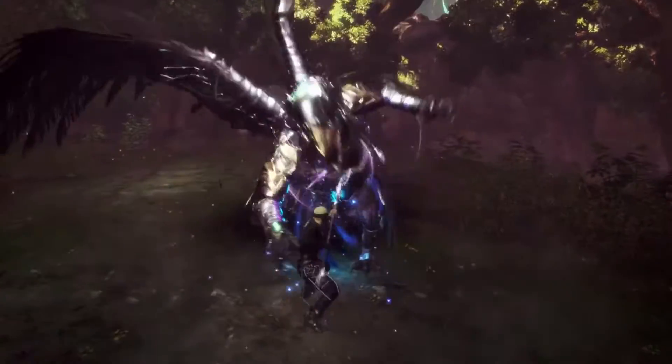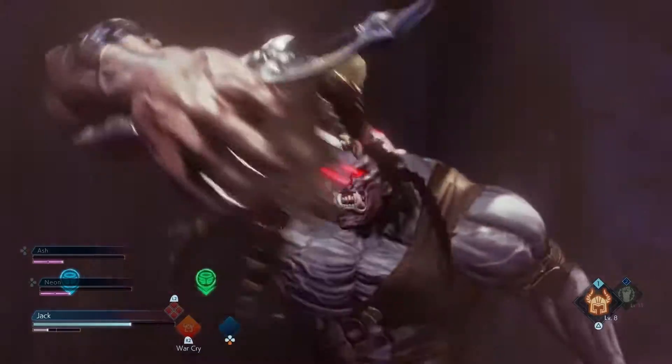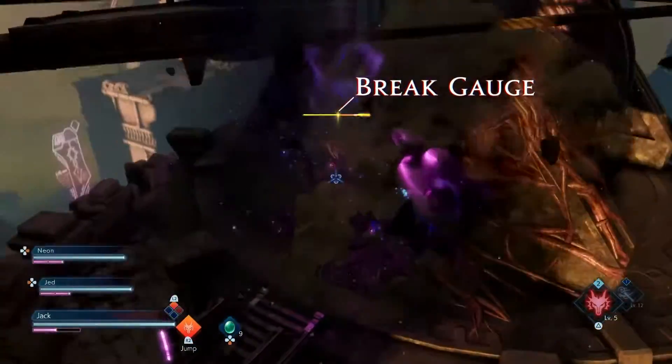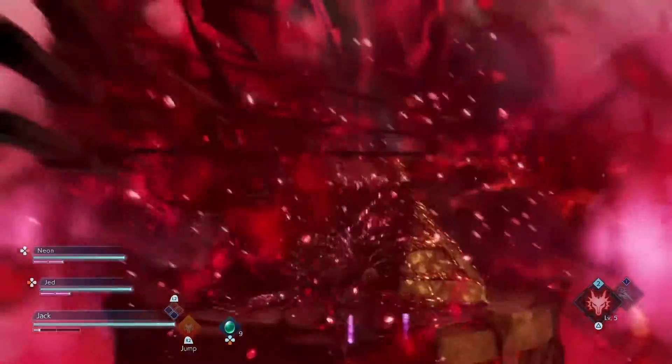The monsters of this world are tough, so you'll need to be on top of your game to get out of this alive. Deplete an enemy's Break Gauge and use Soul Burst to stop them dead in their tracks, shattering the crystallized enemy into oblivion.